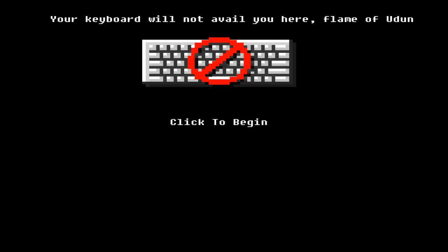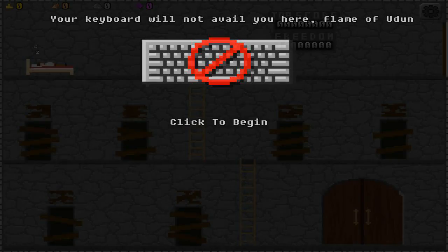It says click to begin. We won't need our keyboard because the only control in this game is the left click on your mouse. So let's left click and click begin - alright, let's go.